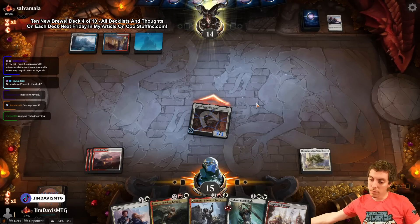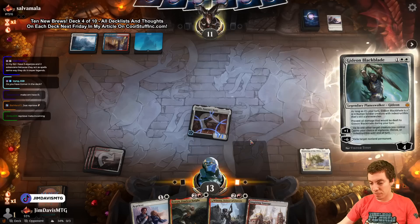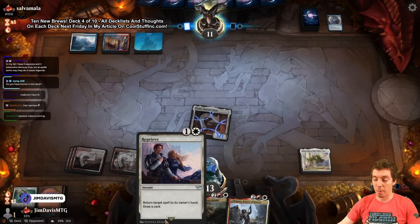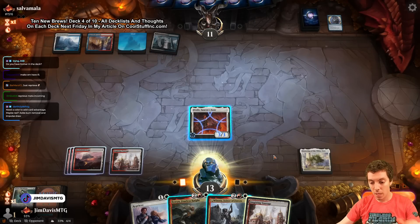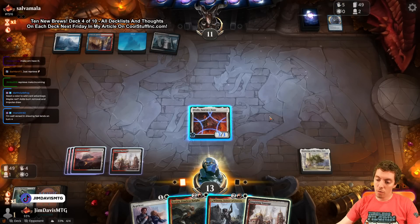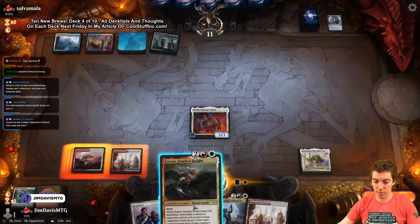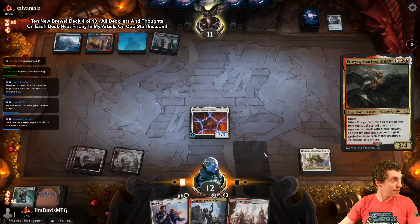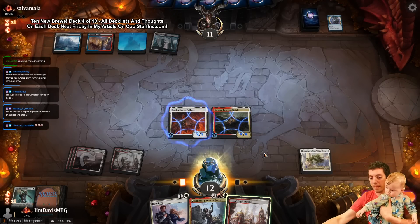Frodo comes in for three. Gideon gets countered - that's fine, we might get to a spot where we can Reprieve our own spells, which is my favorite thing to do. Remand into control - they go to counter it and you Remand it for a two-for-one. I'm going to play Eowyn here as a haste threat and hold Winota. This is a reactive turn - play Eowyn to make them use their counter. Also if you draw land you can go Winota plus Reprieve.